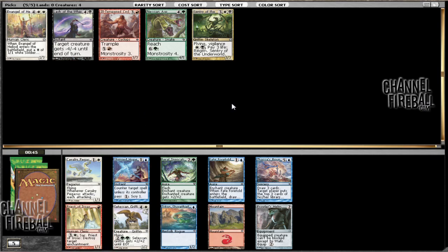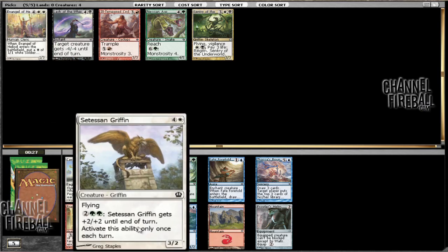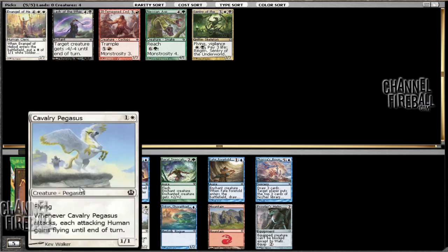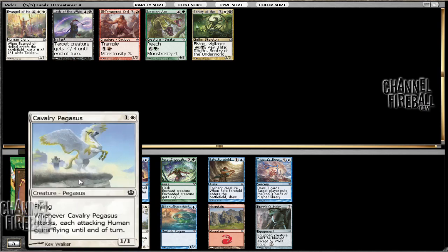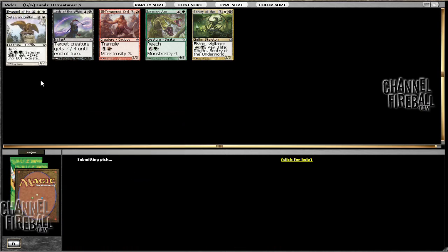Now this pack is unfortunately not too full of options that go well with our picks. There is a Feral Invocation in case we end up in green, or we can take a white creature — a Cavalry Pegasus or Citadel Griffon. If we're not green, then the Griffon is pretty mediocre, but between the two, the Pegasus is the weaker, and there aren't really too many humans for it to give flying to. So I'm more inclined to take the Griffon, although it is very easy to get expensive cards. In this case I think the Griffon is going to win out.